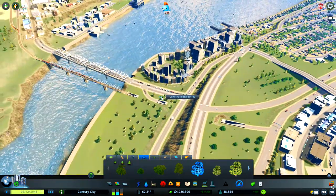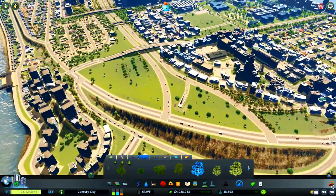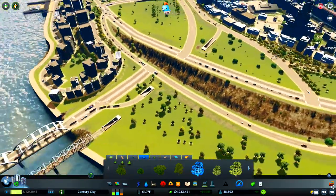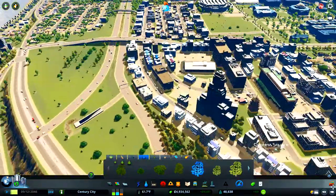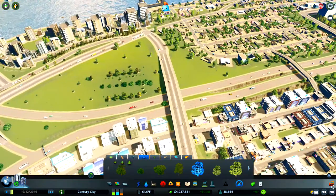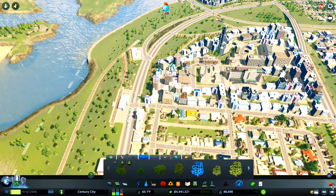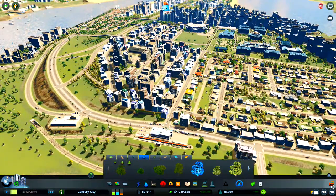I've put the train line in as well - we've got a domestic line and the commercial line. Along the front here we're going to be planning to put some dense residential in. Everything is looking pretty smart and I think just by adding these off ramps I think I might have solved our traffic issues coming into that avenue - in fact yeah, that's completely solved it. We are going to have some traffic of course but it's certainly not backing up anymore, so that's certainly done the trick.